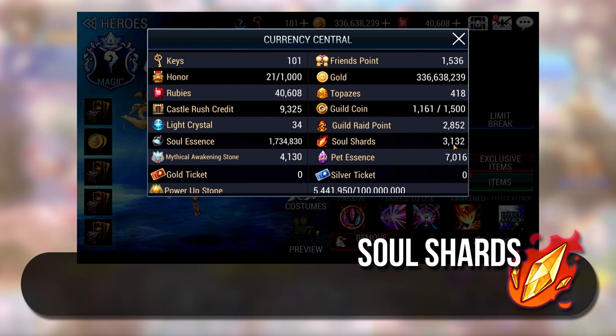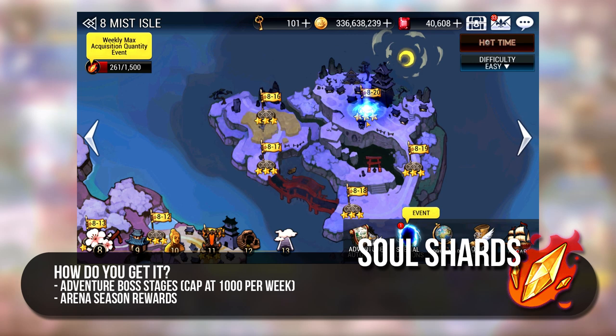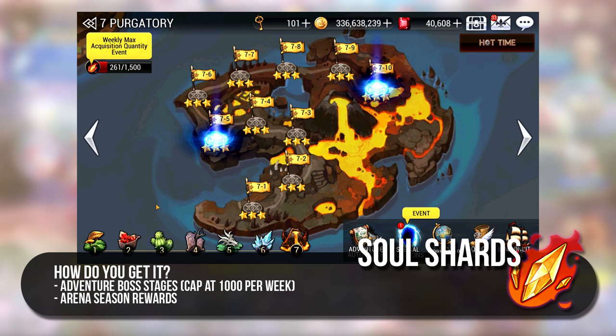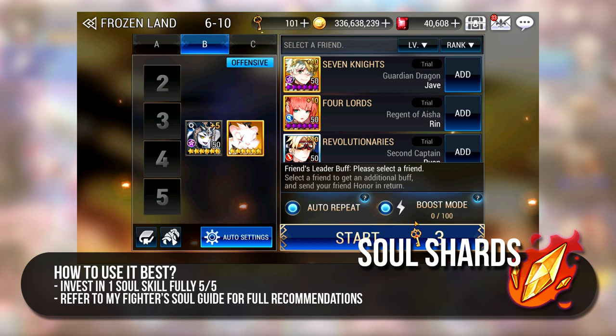Soul Essences are not to be confused with Soul Shards. Soul Shards are used to upgrade your Soul Skills in the Fighter's Soul Skill Book — I have made an updated guide about Fighter's Soul with recommendations, so you can check it out from the link above. Soul Shards are only available from Adventure Drops and Arena Weekly Rewards. Only maps with bosses will drop Soul Shards, so this will include 4-5, 6-10, 8-20 and 13-5. Activating Boost Mode will increase the drop rate for Soul Shards, so my best recommendation is to use Boost Mode only in 6-10 to prevent excessive key use. For 100 Boost Mode runs, you can easily get about 110-130 Soul Shards per day. You can only farm 1000 Soul Shards per week and this is achievable.